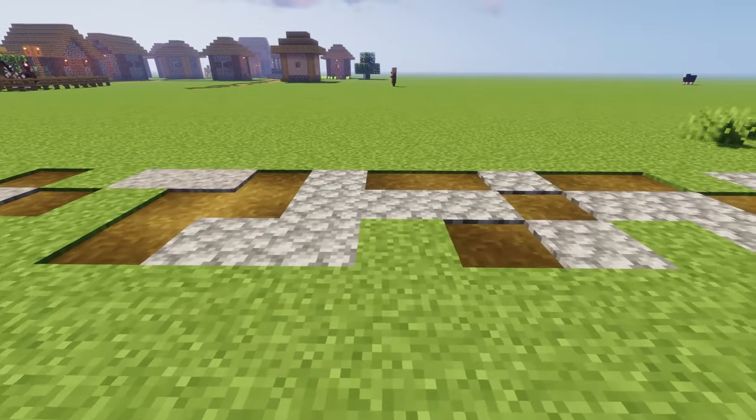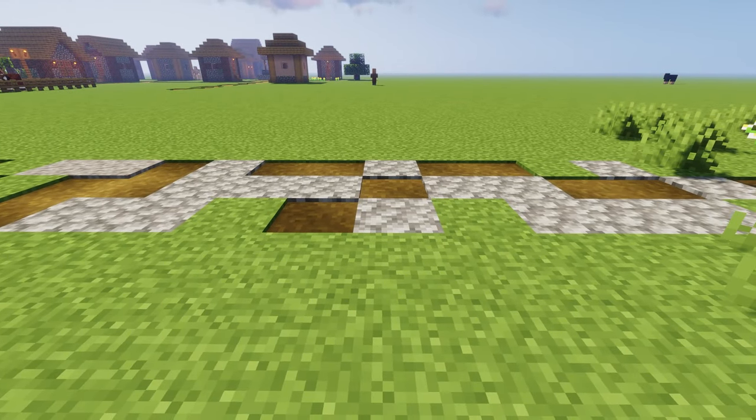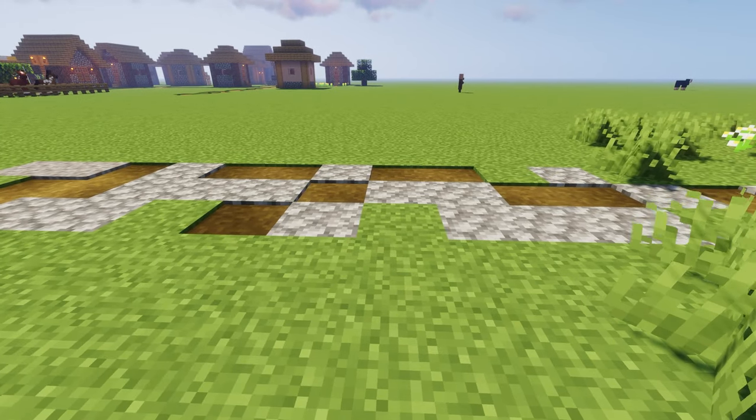Moving on, we're doing some cobblestone now instead of gravel. This is more for castles or villages in front of a castle — things that have those cobblestone roads and give off that kind of vibe.